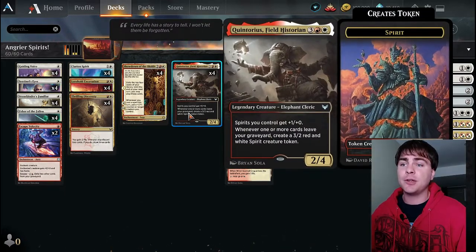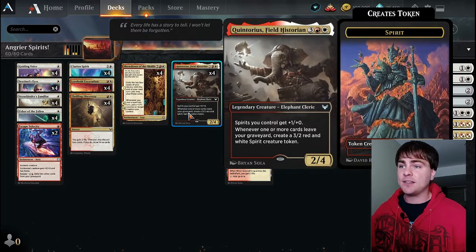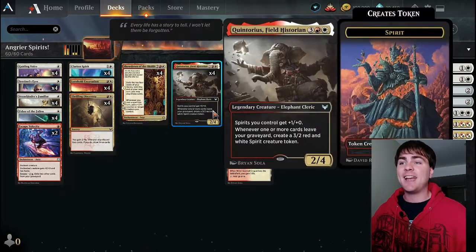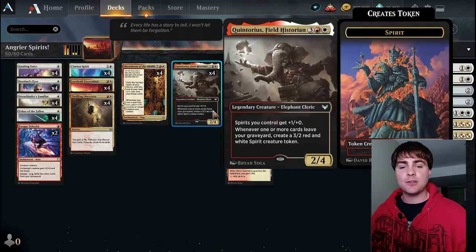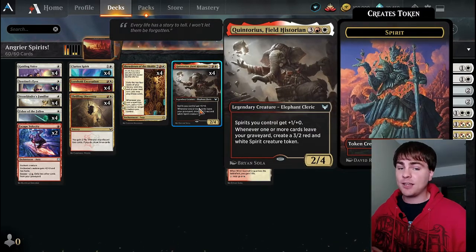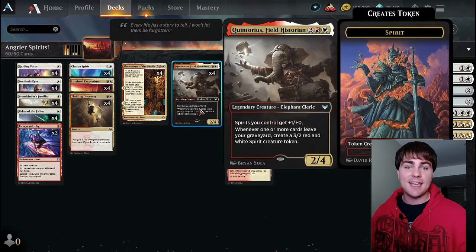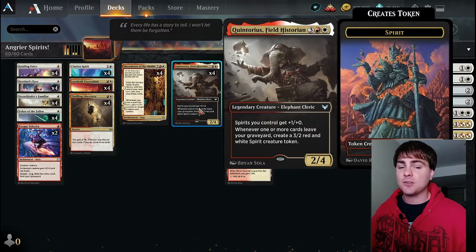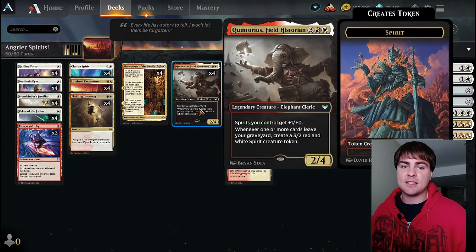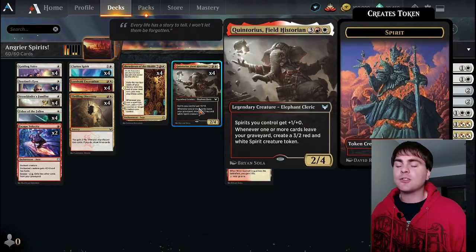Quintorius: whenever one or more cards leave your graveyard, create a 3/2 red and white spirit creature token. The neat thing is if we're exiling something from our graveyard, we're pumping up our Stone Binder's Familiar and activating Quintorius Field Historian, which gives us a free 3/2 spirit token. When things get running properly, it's insane how many spirit tokens we're getting - they're very aggro because their power is higher than their toughness.